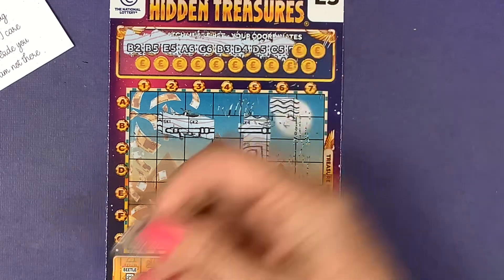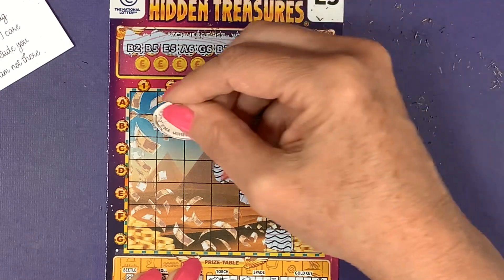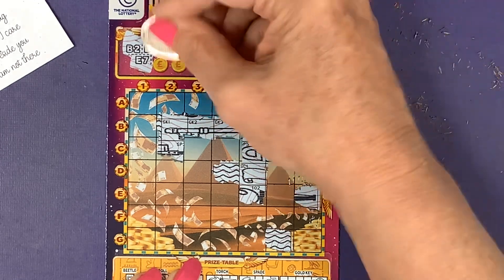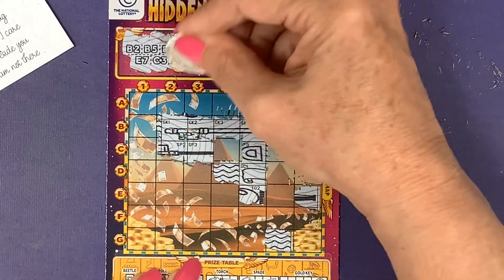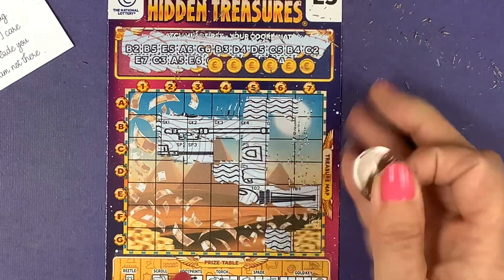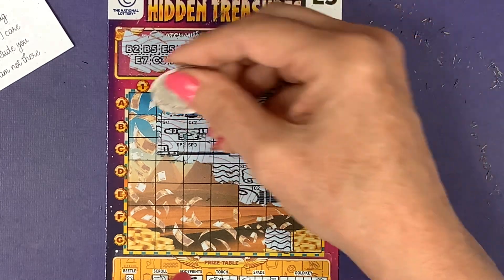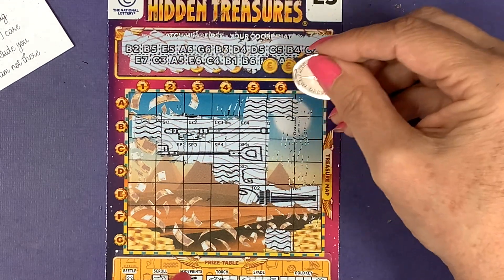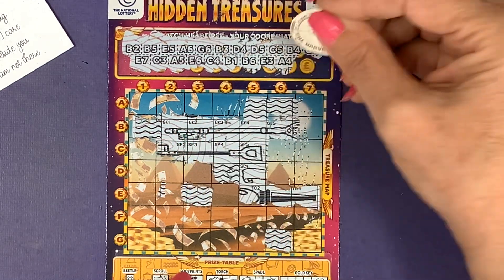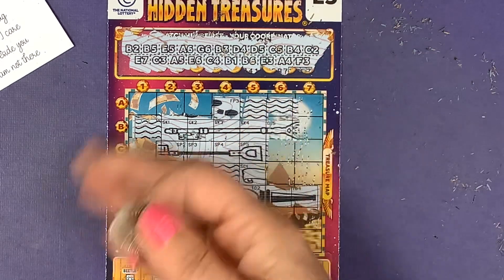C5, B4, C5, C2, B2 and the next row E7. C3, A5, E6 — need another one don't we. C4, B1, B6, E6, E3. A4, come on B2 — F3. Nooo, another one.